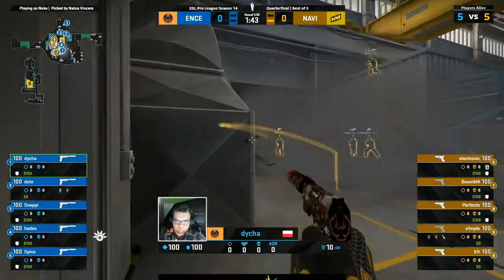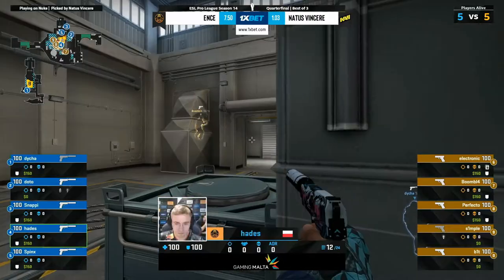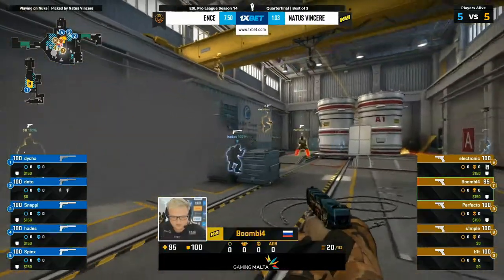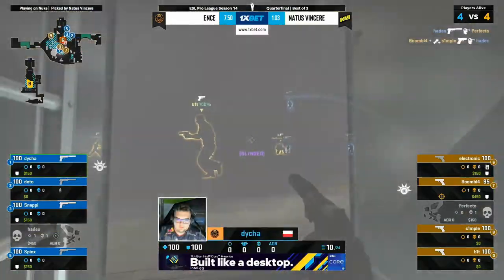Pistol will begin. Lots of util out of Bit. He's dumped all of his early and D has used that to dip down the vent — one way to deal with the vent drop. Straight into the top site. They have it. It's a 4v4 and they're playing for the retake.